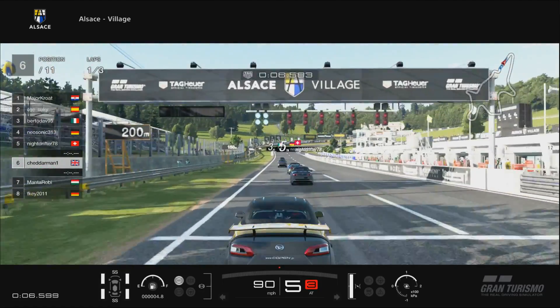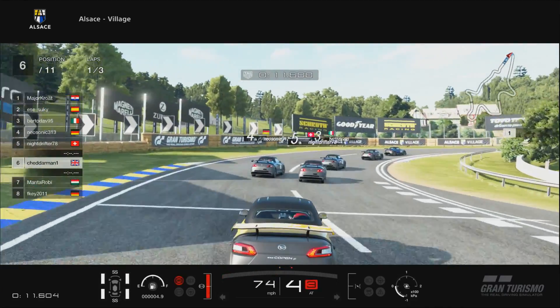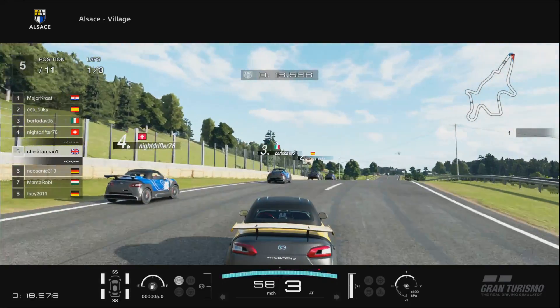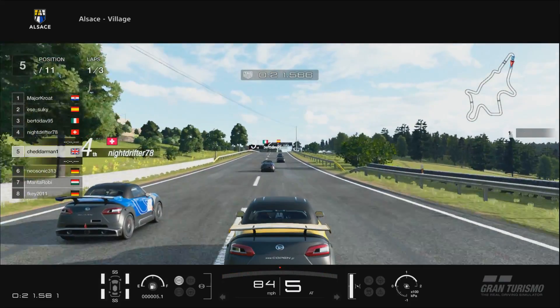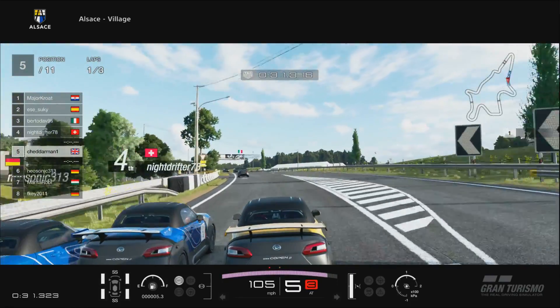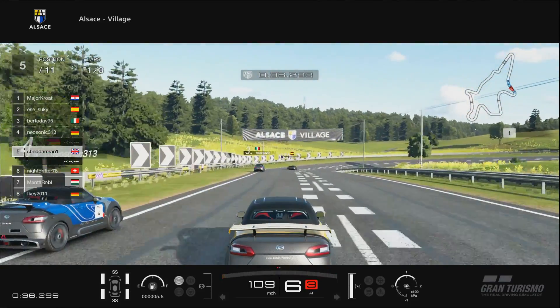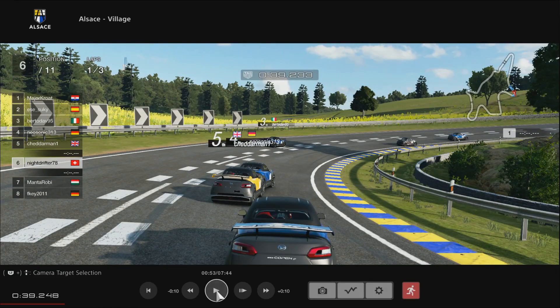The first turn is always a good place to pick up some places if you can do it nice and cleanly. You can see the two guys in front of him have a little bit of a collision, and he's actually going to come out pretty nicely there with fifth position, starting in sixth, and a good run on fourth as well. There's a little bit of contact there, which is pretty unfortunate, and as we come down into this corner he's going to get a bump slightly from the back, and that's going to put him real close onto the bumper of Neosonic.